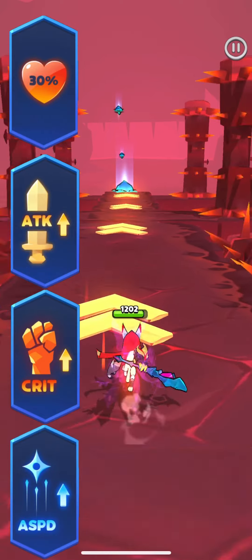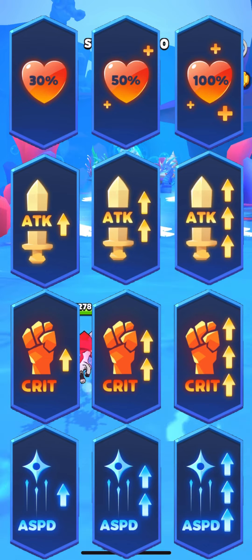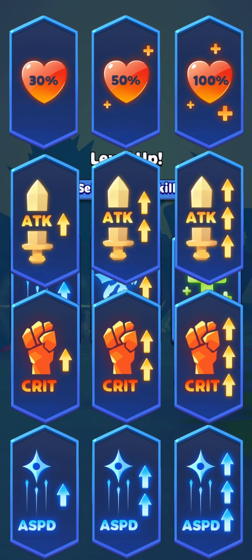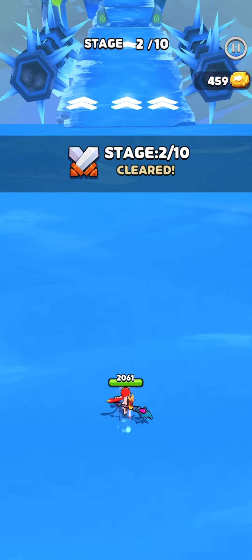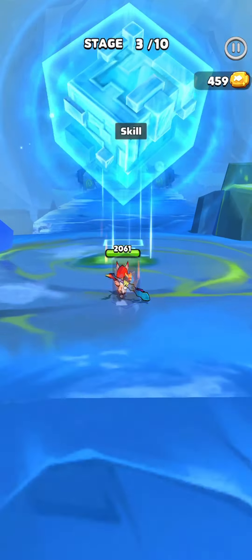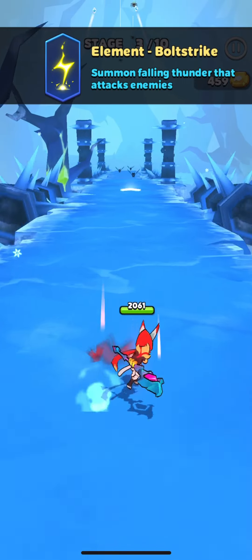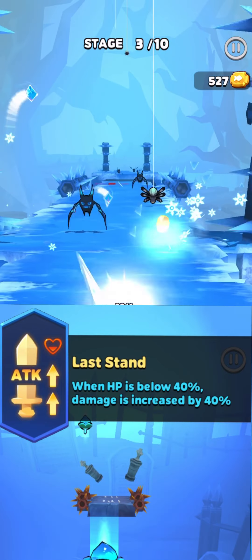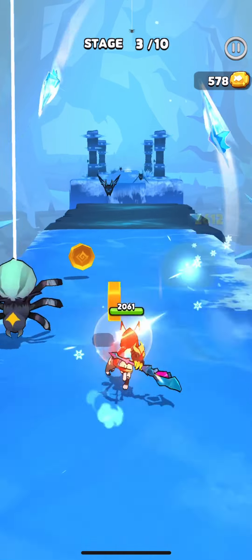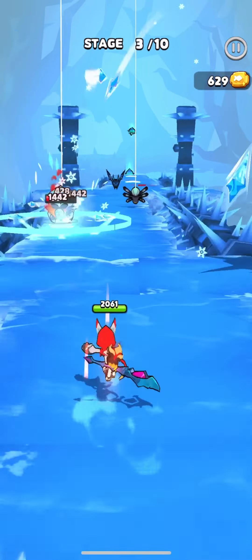As in any game, we have Attack, Attack Speed, Health, and Crit up skills. But in Kinja Run, we have three boost tiers for every skill — for example, small, medium, and large increases in attack. The larger skill is always better to choose. The next group contains only two skills: Omni Boost, which increases all stats like Attack, Speed, and Crit — so always choose it. The second is Last Stand: when health is below 40%, damage is increased by 40%. I can't say it's very useful since it depends on how you play, but I like it and almost always choose it.